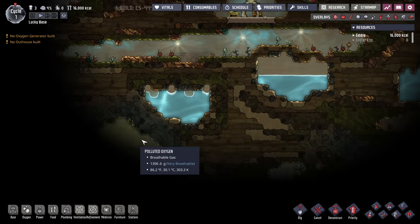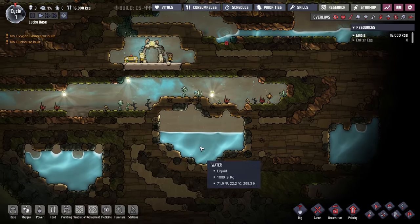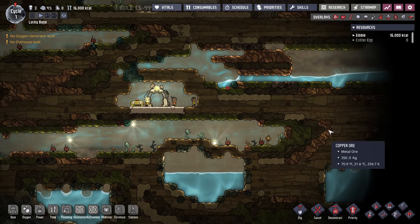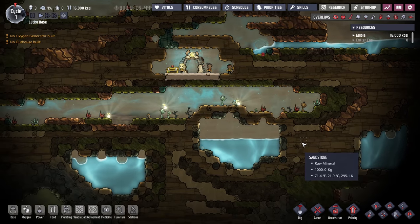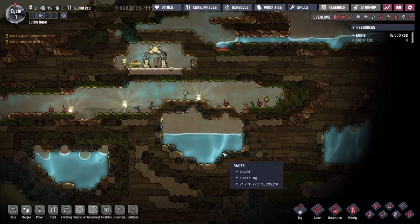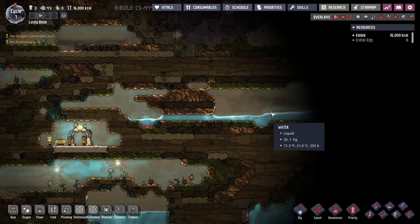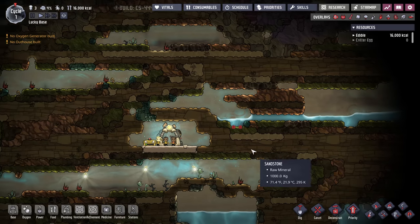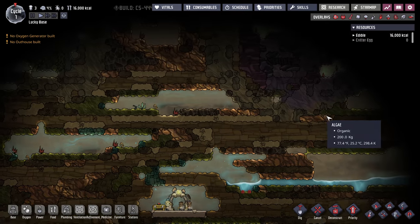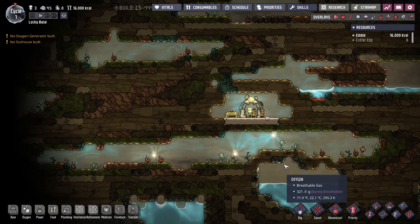If you look at the map you spawn on, you'll notice all this stuff is not reproducing. All the water I have — this is a lot of water for a starting map — is finite. The amount of water and materials naturally on the map, like sand and metal, is finite. The same goes for power resources. There are other ways to get a lot more power, and that's by finding these vents, volcanoes, and geysers.